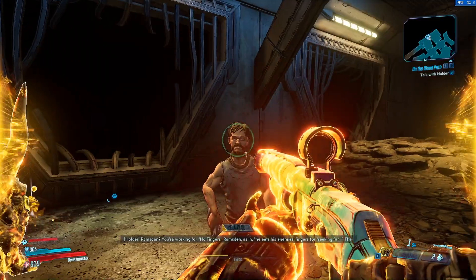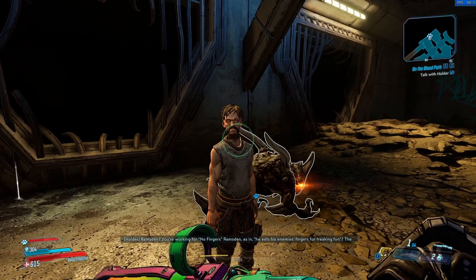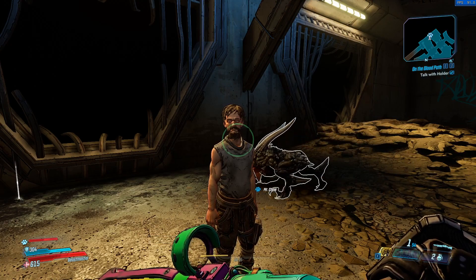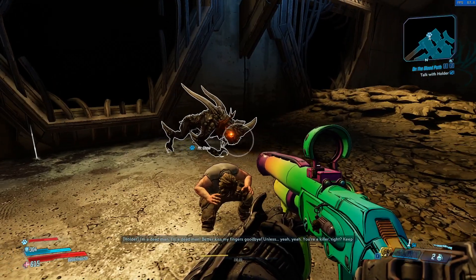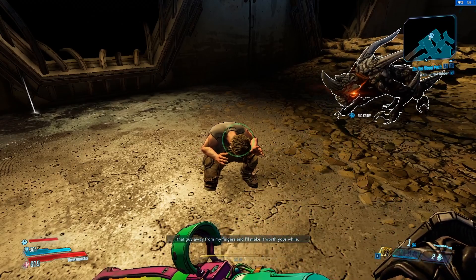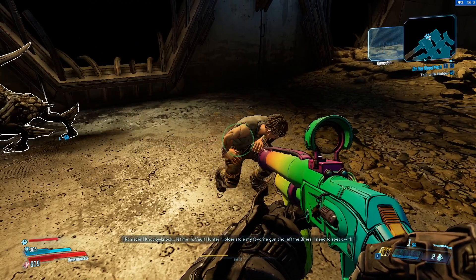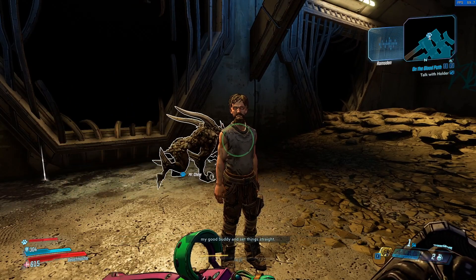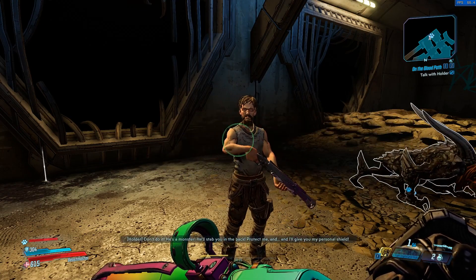There's a really interesting story here. Holder says: 'You're working for No Fingers Ramsden? As in he eats his enemies' fingers for fun? The Shanks have been hiding me from that animal and now you've led him right to me. I'm a dead man! Better kiss my fingers goodbye! Unless — yeah, you're a killer right? Keep that guy away from my fingers and I'll make it worth your while.' Then Ramsden knocks and says: 'Let me in Vault Hunter! Holder stole my favorite gun and left the biters — I need to speak with my good buddy and set things straight.' Holder responds: 'Don't do it! He's a monster! He'll stab you in the back!'